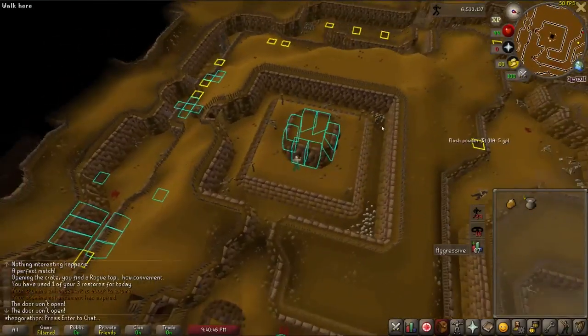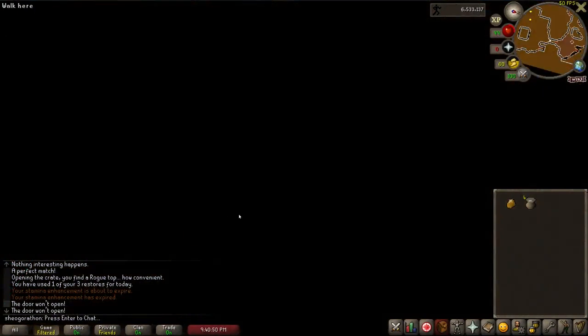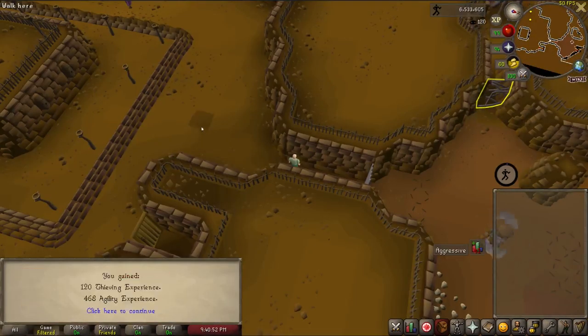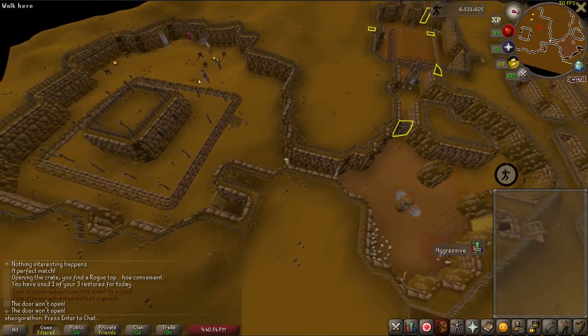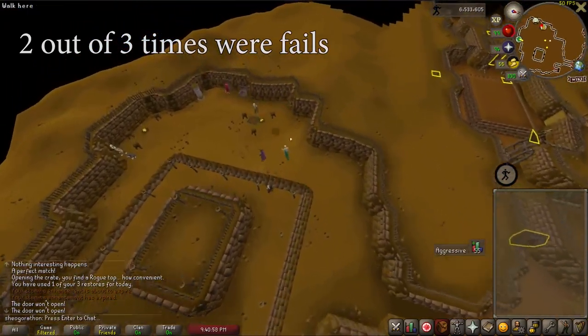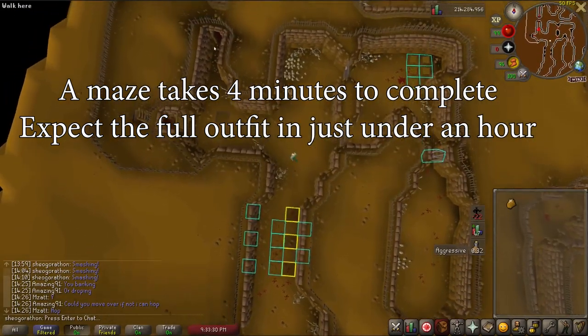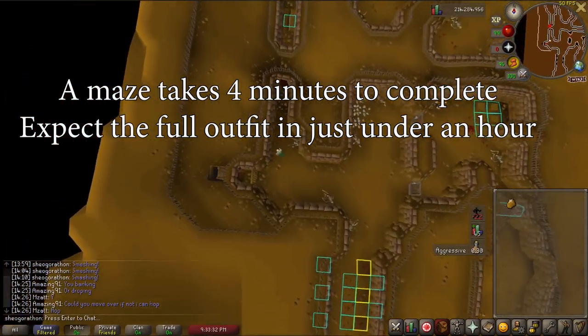You have what seems to be about a 50% chance of failing the safe crack, which boots you to the beginning of the maze with no reward. This doesn't seem to be affected by level — I have over 90 agility and 99 thieving and I still failed twice while collecting footage. The maze takes about four minutes to complete if taking the long route, so you can expect to get the rogue's outfit in a little under an hour.